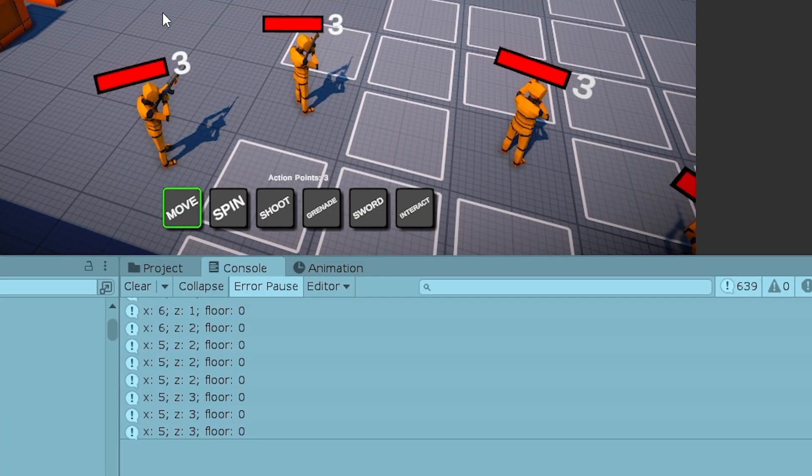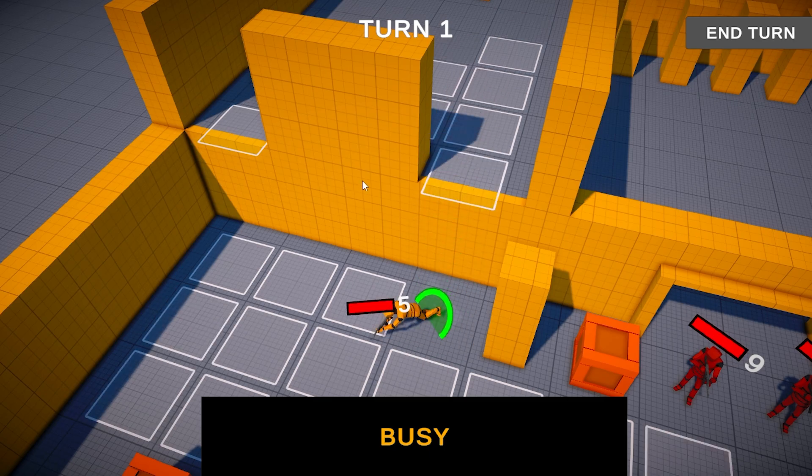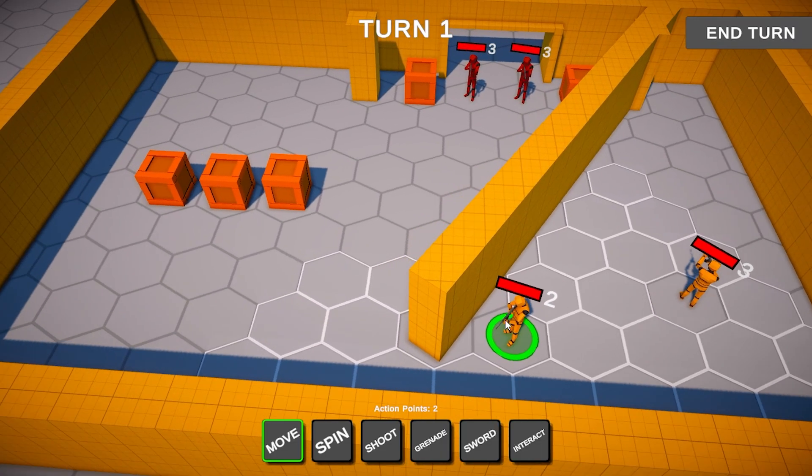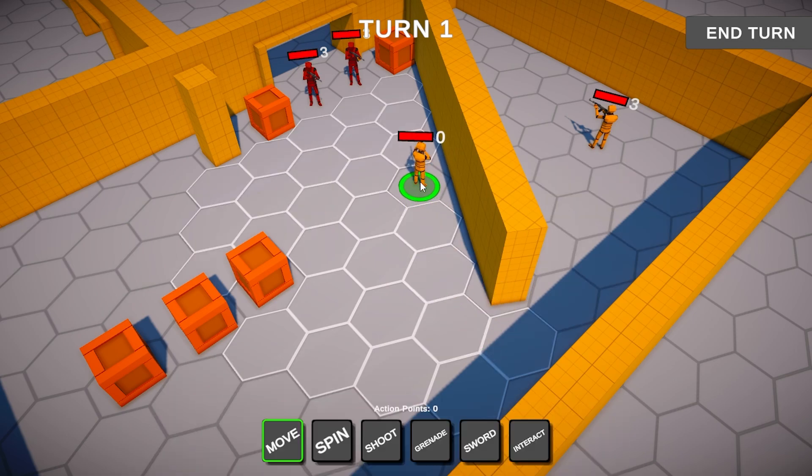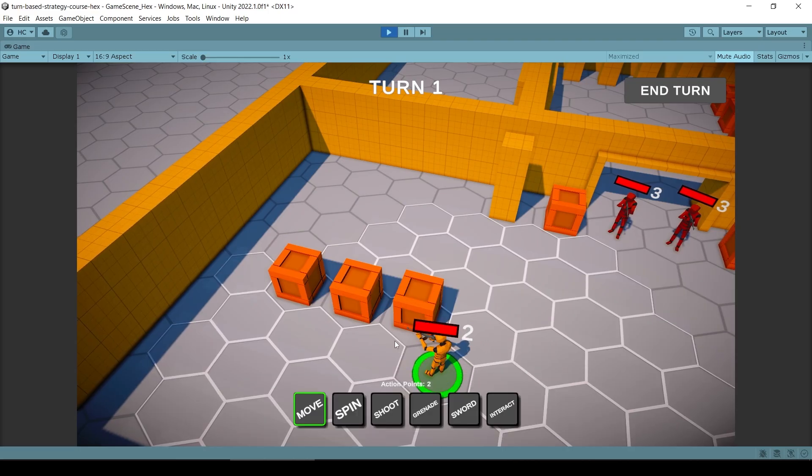With this addition you can make much more complex levels with some interesting vertical layouts. This was the second most requested topic by students. The first free expansion is already out and that one was on adding hex grids. This second multi-floors expansion works on both grid types, so you can add it to either square or hexes.